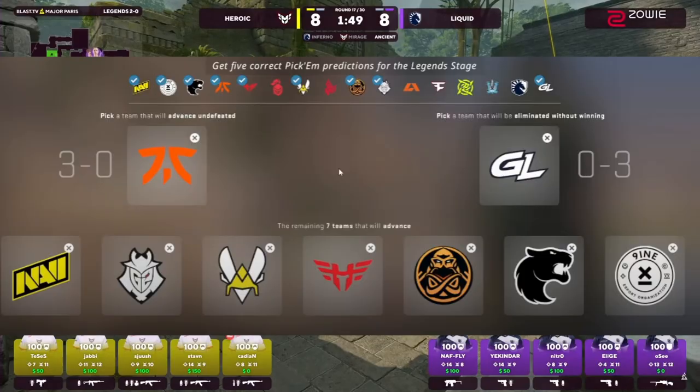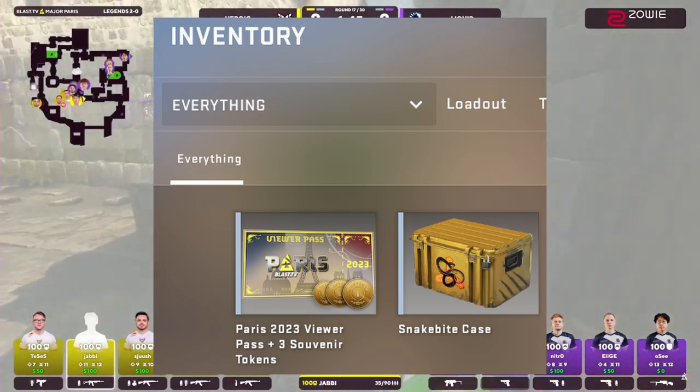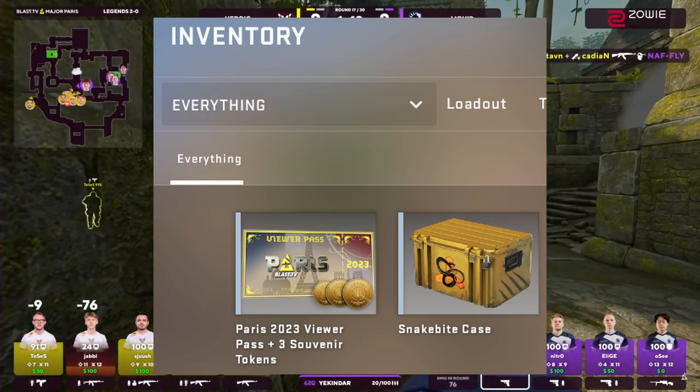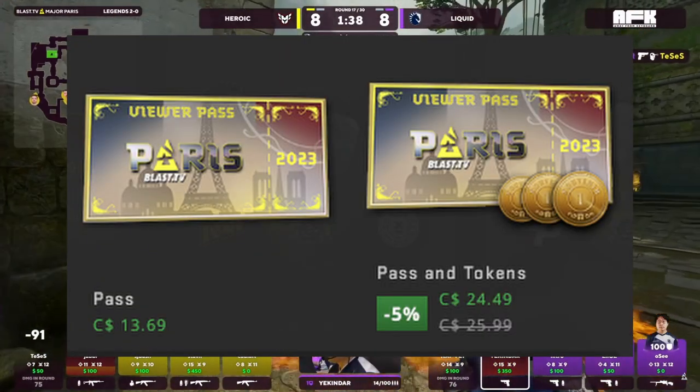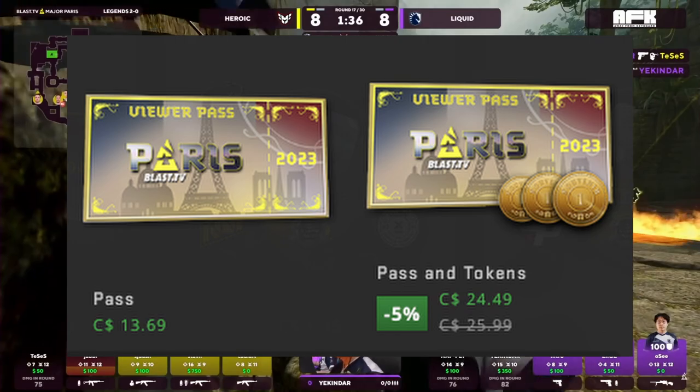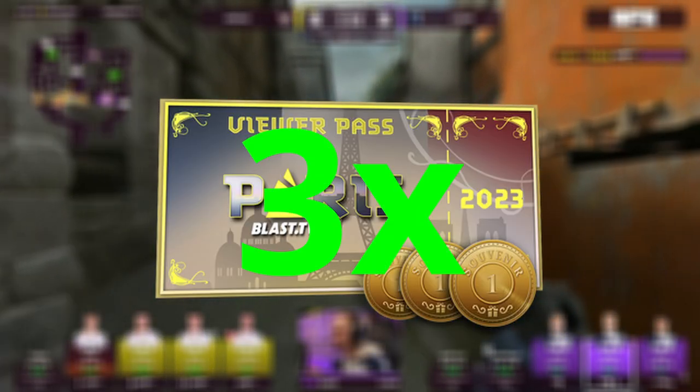The pass you use to play the Pick'em Challenge — the one with the silver coin. You can buy extra copies of these and leave them unredeemed in your inventory, and they're both tradable and marketable. It's available during the major as the pass alone, or the pass plus three souvenir tokens. But the pass with three tokens has historically always gone 3x in value.